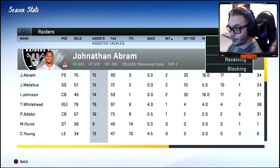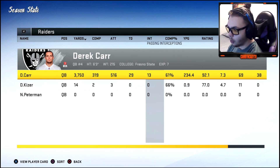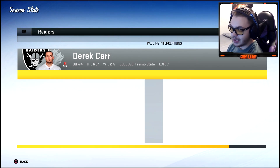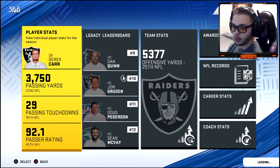Two picks by Abram, two by the rookie safety. Do we move on from Carr already? I think we'll give him one more year — if he plays bad again, we'll probably have to move on. We'll try to build a little more around him.